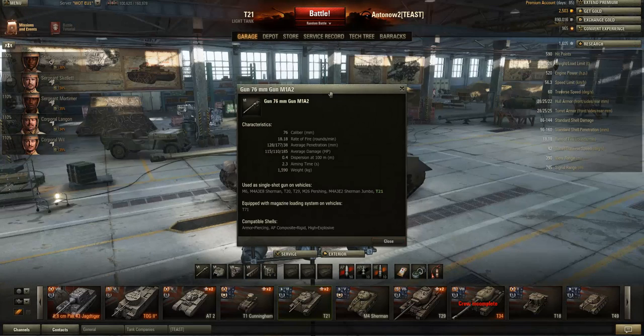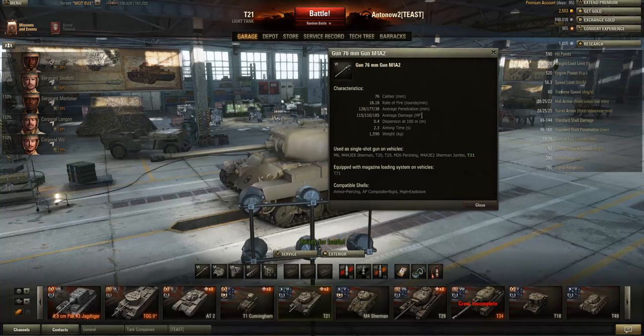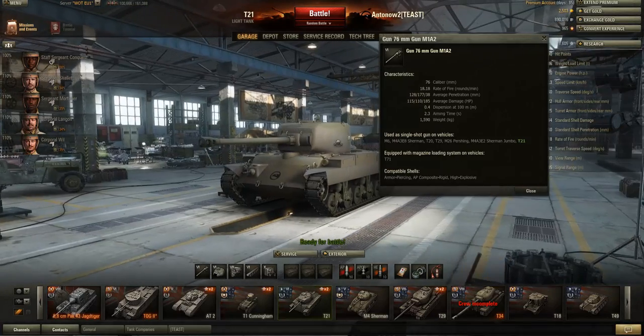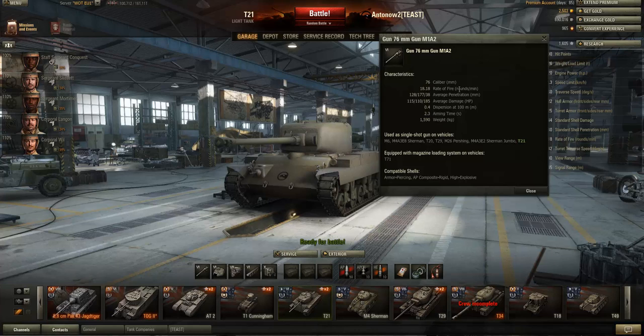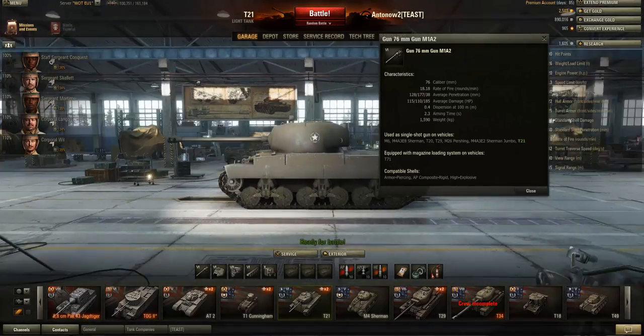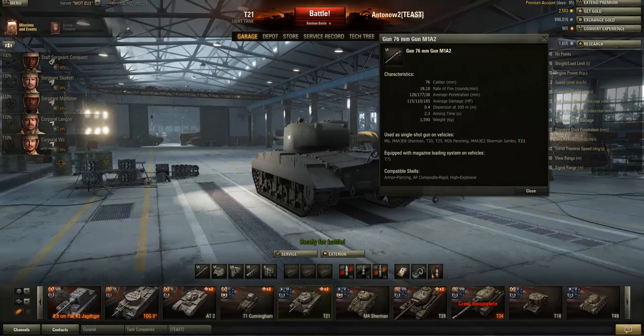The top gun is a 76 millimeter M1A2 — the same gun that is the top gun on the Sherman Jumbo and the EZ8. The problem with the Sherman Jumbo was that it was so slow you couldn't get this gun to fire at the sides and rears of enemies through flanking maneuvers, but the T21 has the maneuverability to do that. It's got an amazing 18.18 rounds per minute rate of fire — this gun just spams shots. The penetration is really lacking at 128mm.